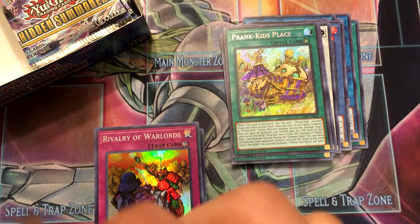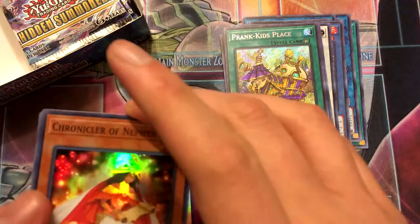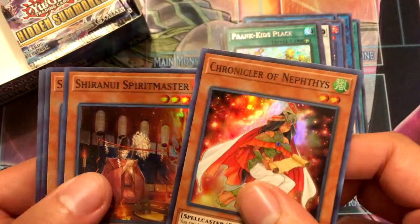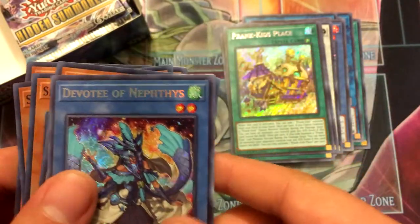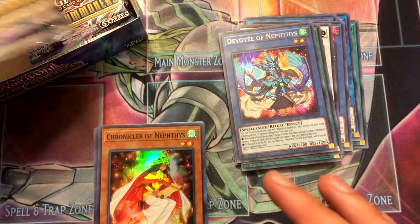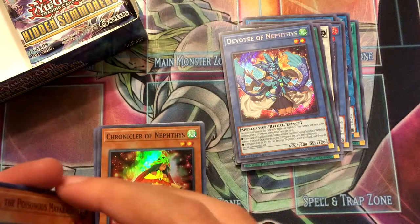Honestly, I just need one more Manju and I have a playset. Pack twelve: Chronicler of Nephes, Shiranui Spirit Master, Shiranui Samurai, Matriarch of Nephes, and Devotee of Nephes. I wonder if Manju is short printed — probably why it's still expensive even after a couple reprints.